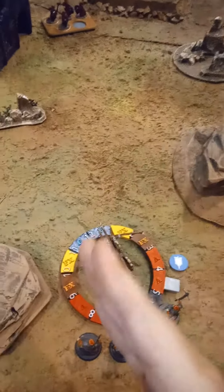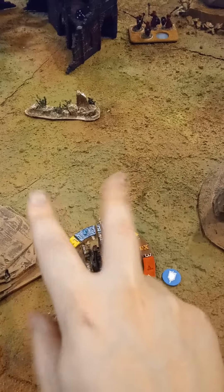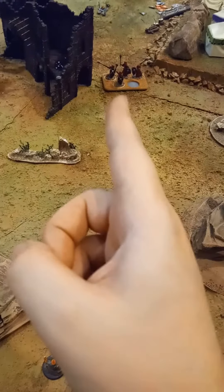I'm going to be activating the artillery piece. My options are aim and fire — shoot at something that's within the firing arc of 60 degrees. That is, for example, that unit there, which is in the 60-degree firing arc.